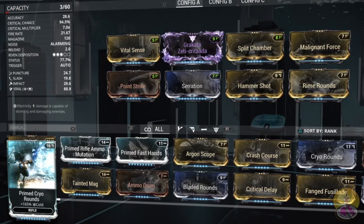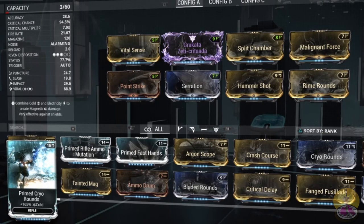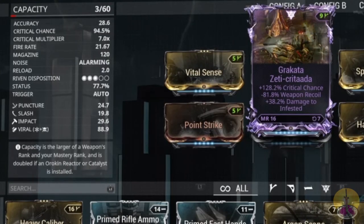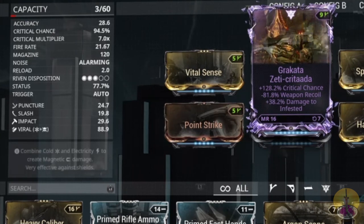Viral, I believe, is for the best, because this weapon — unless you want to put acid or radiation on it for specific combat against armor — I still think it does fairly well against all enemy groups with this build. Is it the best against armor? No, it's the least best against armor, but it still gets the job done up to a reasonable level. Other than that, let's take a look at my riven — I decided to go with the critical build, where I have 128% critical chance, negative 81% weapon recoil, and plus almost 40% more damage to infested.